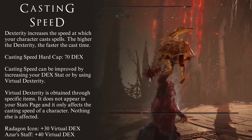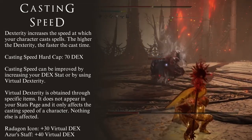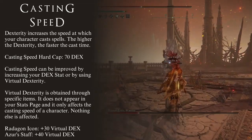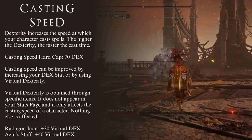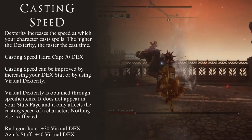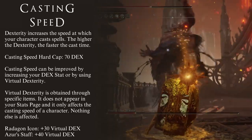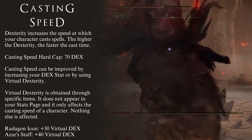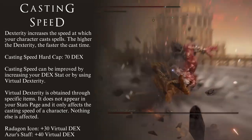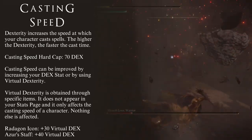There are two ways to increase your Dexterity in order to get faster Casting Speeds. You can manually level up your Dexterity stat, or you can take advantage of Virtual Dexterity. Virtual Dexterity can be understood as levels of Dexterity that do not appear on your stats page and only affect your Casting Speed. It only affects your Casting Speed — Virtual Dexterity does not help you with weapon requirements or weapon damage scaling.